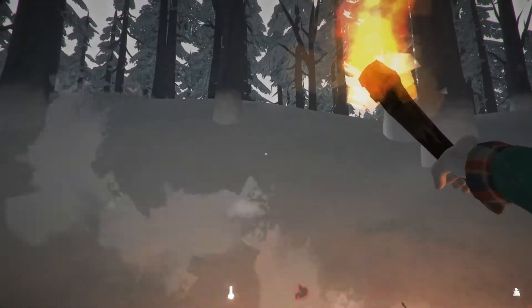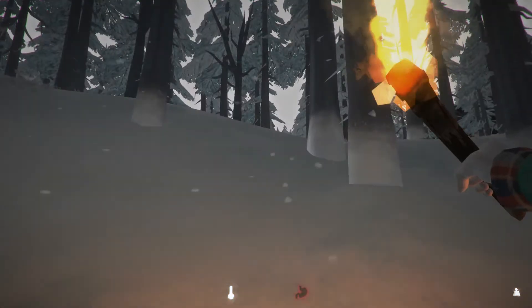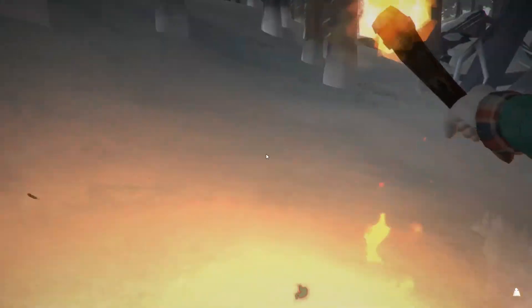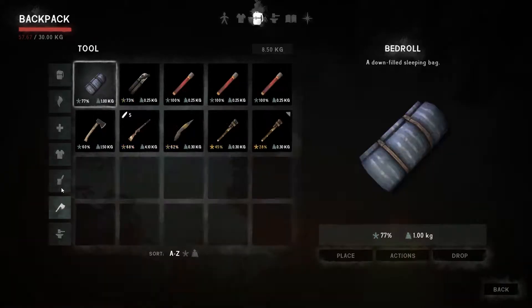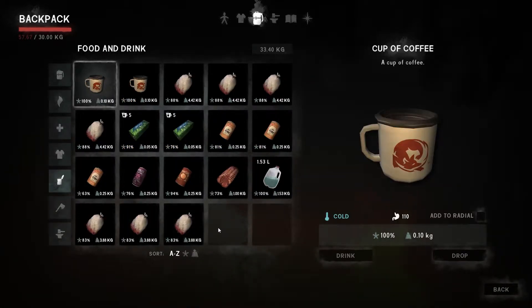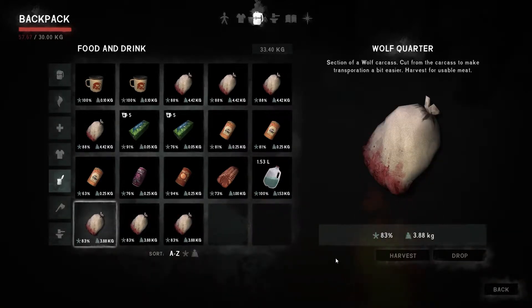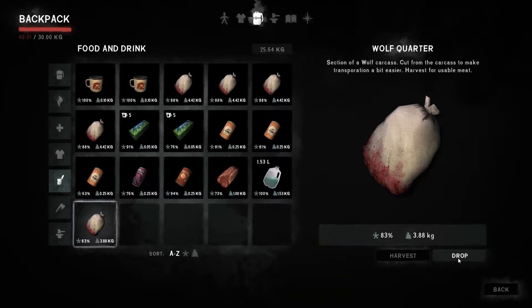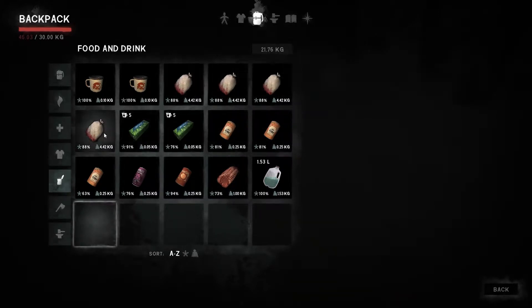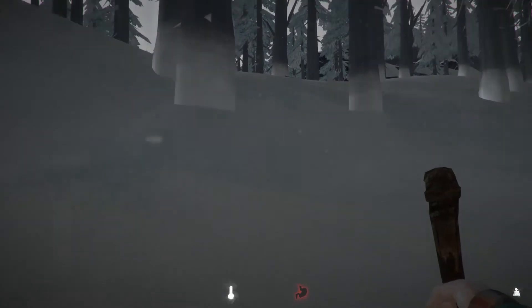Let's take a torch from the fire. Oh my god, I can't even move. Maybe that wasn't such a good idea then - I can't actually move, I'm too heavily encumbered. We're going to have to drop things then. Let's drop the wolf quarters - or the wolf thirds as it seems to be - because they're less valuable to us than the deer. I don't really want to drop the wolf pelt. Can I move? Oh, I can move slowly, but I can move.